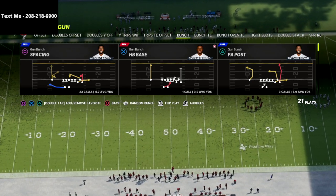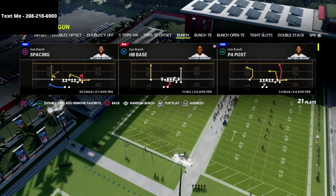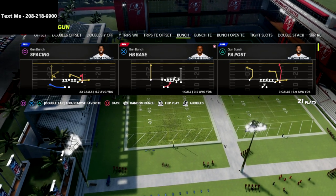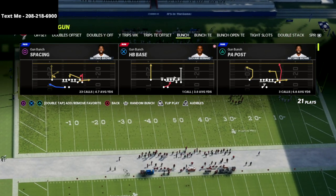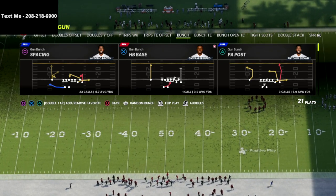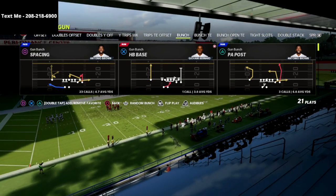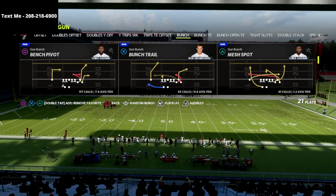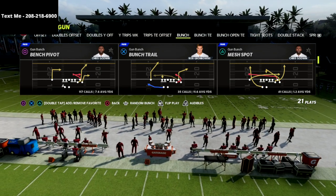To get that free breakdown, just text the word 'madden' to 208-218-6900. I release free schemes every single week in my text message membership — I've got my 3-3-5 odd defense, the bunch, and next week we're potentially doing the 3-3-5 wide defense. Sign up by texting 'madden' to 208-218-6900 to get those free schemes sent to your cell phone every week.